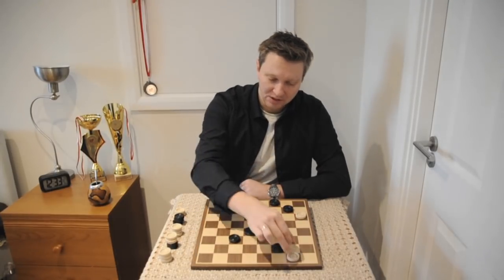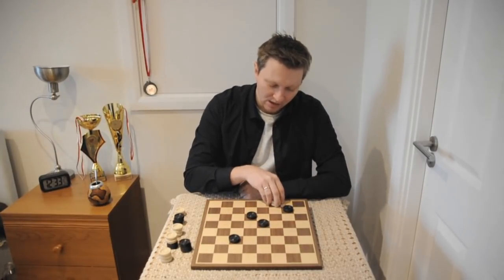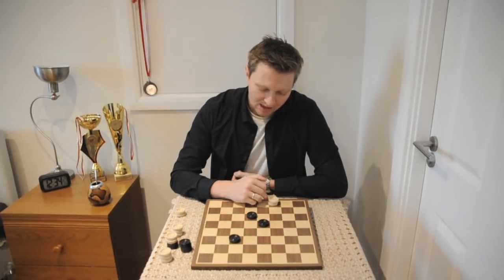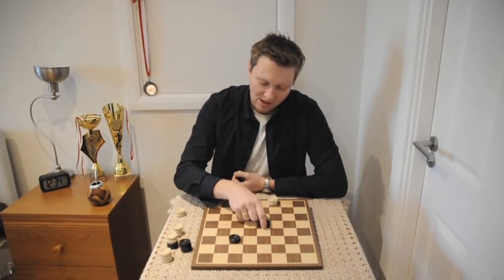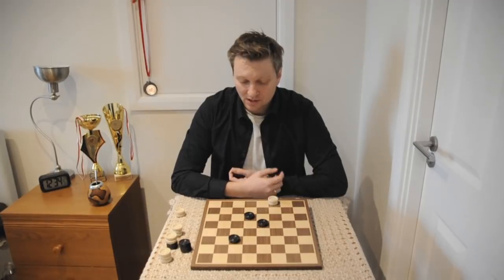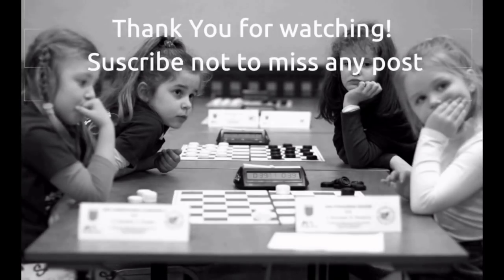We gave away five pieces, and now we are ending up on e7. Black has to take and we end up with the king on f8. Black cannot run — wherever he goes he is disturbing his own pieces. He doesn't have his piece on e5, otherwise he could have just run. But because his piece is over here, there is no way to draw this position. Let me know if you liked it, thank you for watching, see you next time!